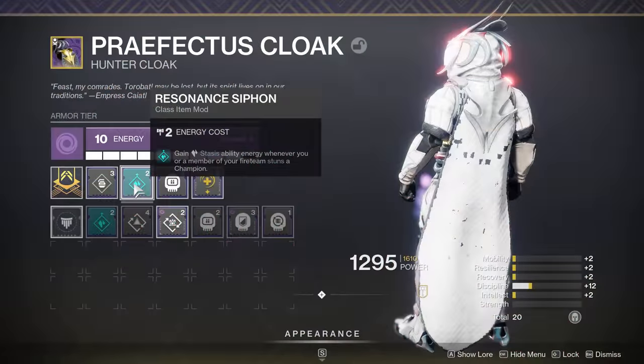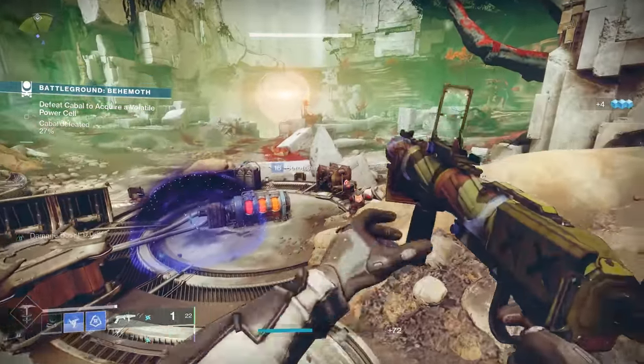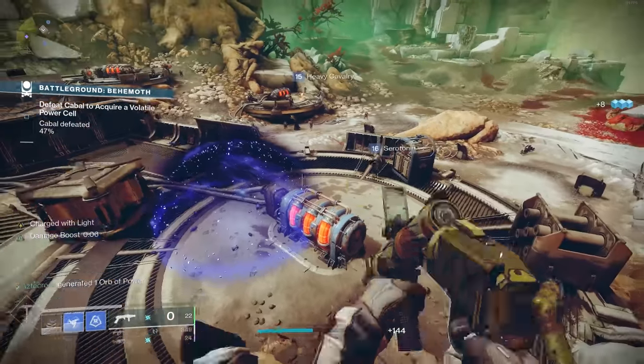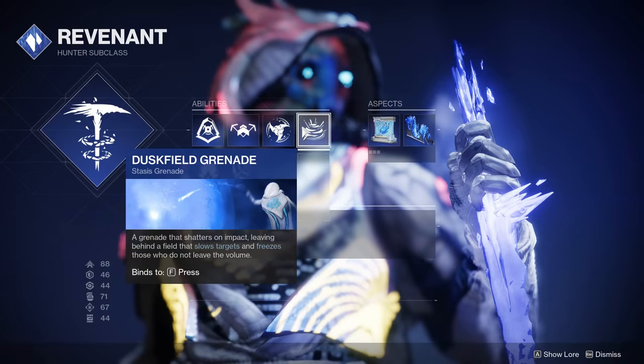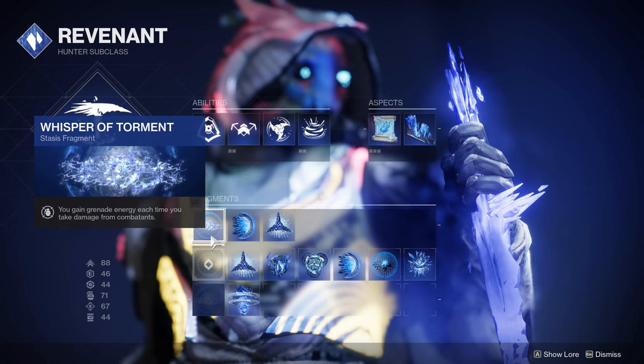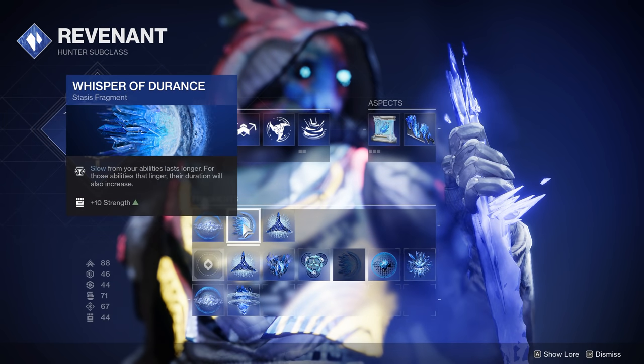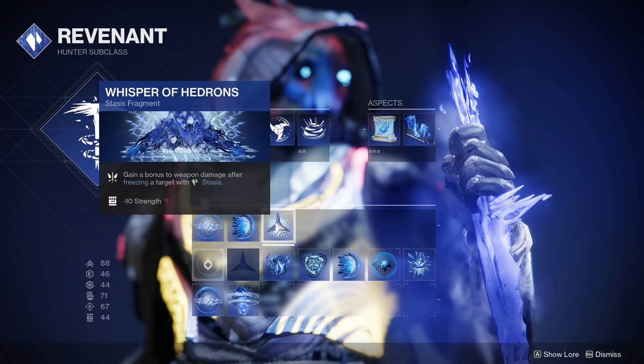Some other things we're taking advantage of include the new Artifact mod Resonance Siphon: gain Stasis Ability Energy whenever you or a member of your Fireteam stuns a Champion. This is really nice in all activities, especially Nightfall Ordeals and the new activity Battlegrounds. As for the Revenant subclass, we're running Dustfield Grenades — a fantastic option — combined with the Winter Shroud Stasis Aspect, as well as the new Aspect Grim Harvest: defeating slowed or frozen combatants creates Stasis Shards that grant melee energy when picked up. We're also taking advantage of the new Stasis Fragment Whisper of Torment: you gain grenade energy each time you take damage from combatants. We're also rocking Whisper of Durance, which increases the slow ability duration.